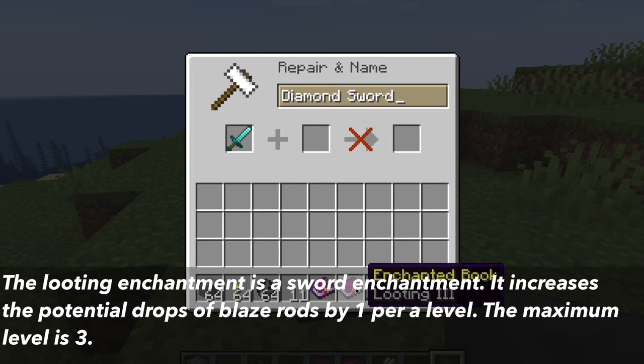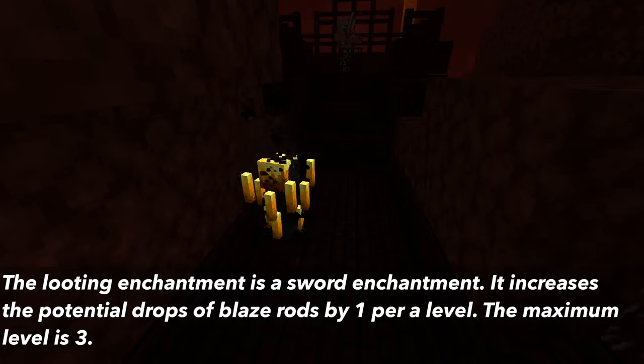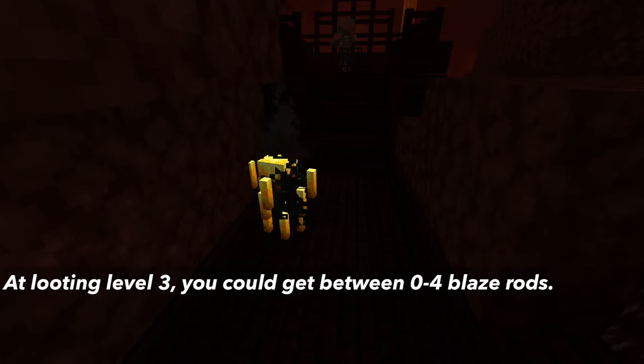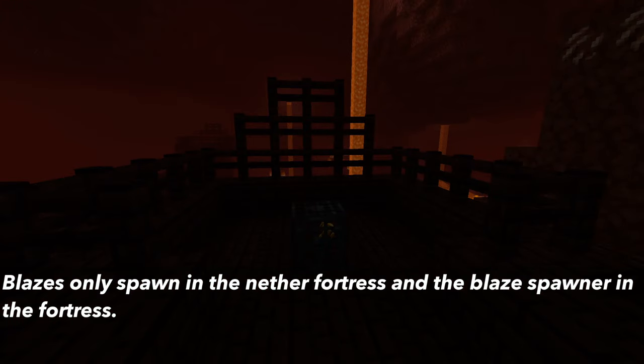Blaze rod drops can be increased with the Looting enchantment, which is a sword enchantment. With blazes, it increases potential blaze rod drops by 1 per level. The maximum level is 3, so at Looting level 3 you could get between 0 to 4 blaze rods. Blazes are found in the nether fortress and specifically spawn from the blaze spawner.